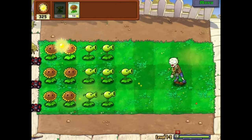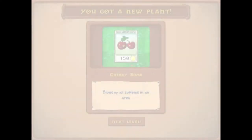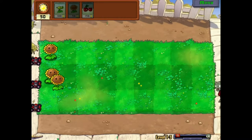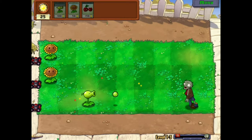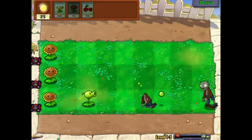That zombie is like contemplating his life choices. Okay, we got this cherry bomb - it blows up all zombies in an area. There's also this thing called the potato mine, which is really useful in situations like the beginning of the match.